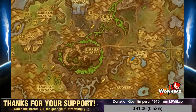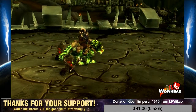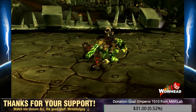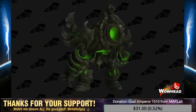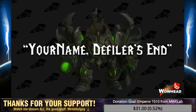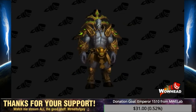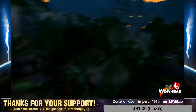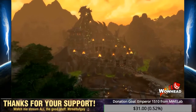Hellfire Citadel is the new raid coming in 6.2 and is located in Central Tanaan. There are two mount opportunities in this raid: the Infernal Direwolf, a reward for completing the Glory of the Hellfire Raider achievement, and the Felsteel Annihilator, which drops from Mythic Archimonde. For defeating the final boss on Mythic, players will also be rewarded with the Defiler's End title. On all difficulty levels, Archimonde drops transmog gear and class-specific trinkets. LFR loot ranges from 675 to 685 and includes an LFR-exclusive tier.